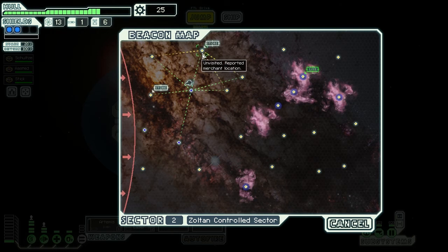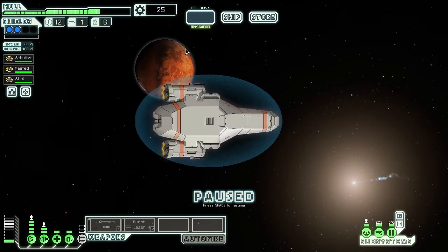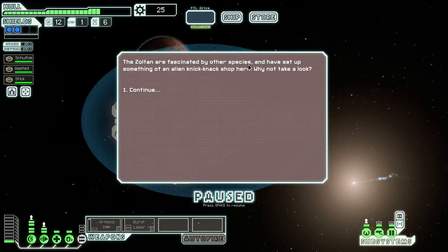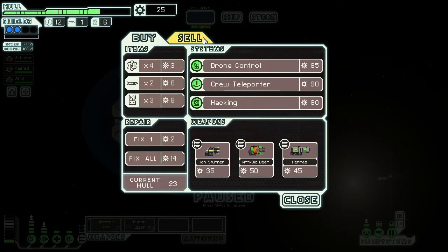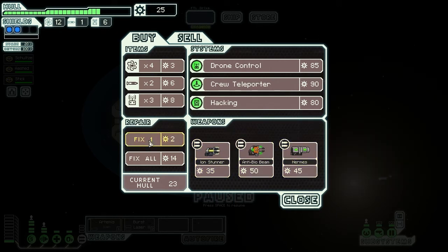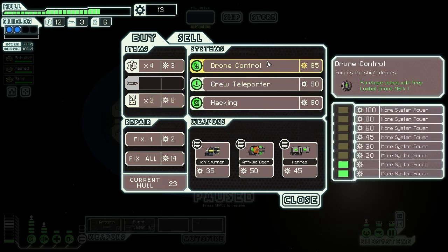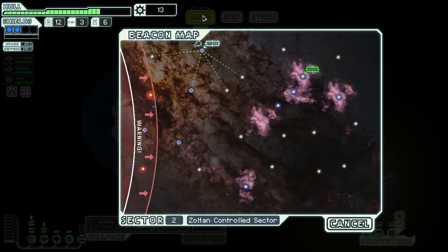Jump to the store. I'm going to go to the store and see if we can buy some things with our small amount of scrap. So they're fascinated by us. What have you got for us? Nothing really here we can purchase. We could fix ourselves up, which would be all right. Fuel is okay. I think we should probably buy some of these. We can't afford anything else - I'd say that's a fine haul.